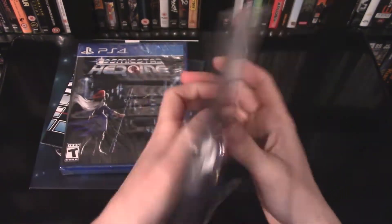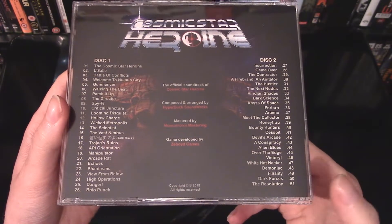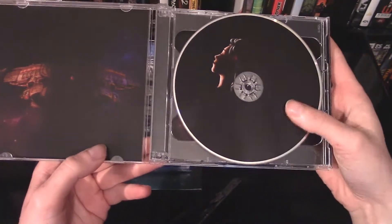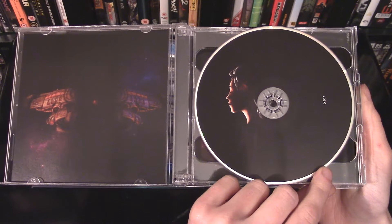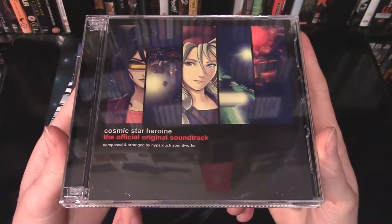Take a look at the artwork here — top notch all the way around. As you can see, there are 51 tracks across two CDs, which is amazing — that's so much music. Here's a good look at the artwork inside for disc 1 and disc 2 as well. Great to have a physical CD. I love my game music.